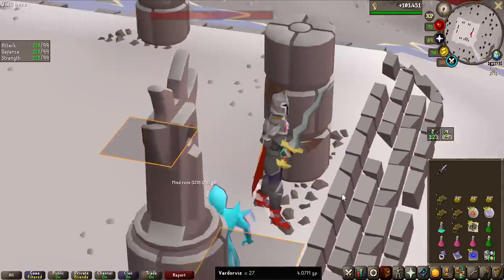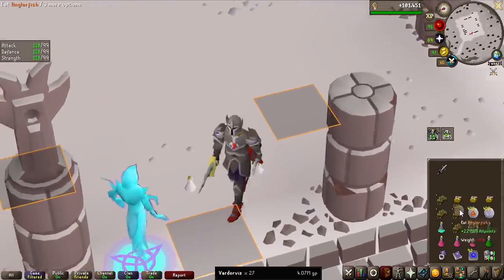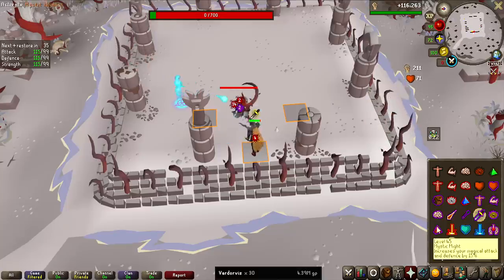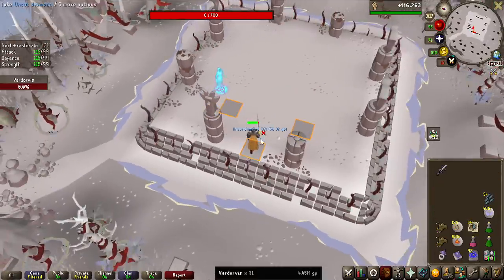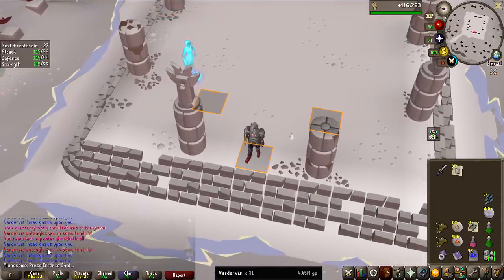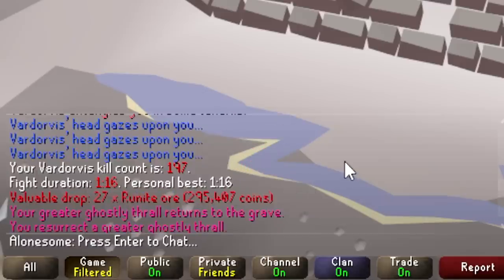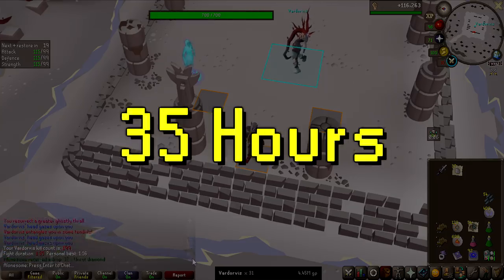120 mind runes for 240 GP — I feel like that is not the best drop you could get. I usually like to do a 1-hour timer to see how many kills I can get to calculate how long the grind is going to be, and that is the end of the hour: 31 kills. The kills are very fast — you can see like 130, 150, 116 seconds. So overall, if I go on rate, this is like a 35-hour long grind.